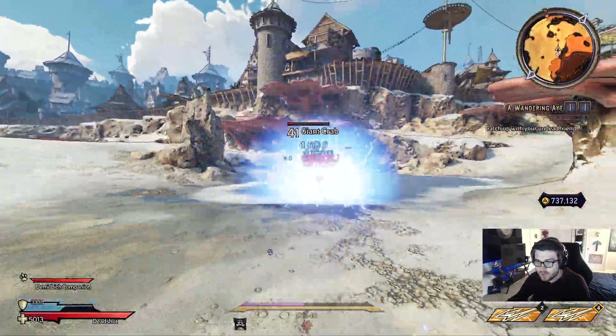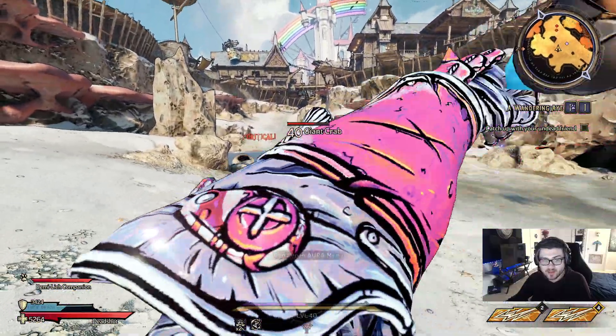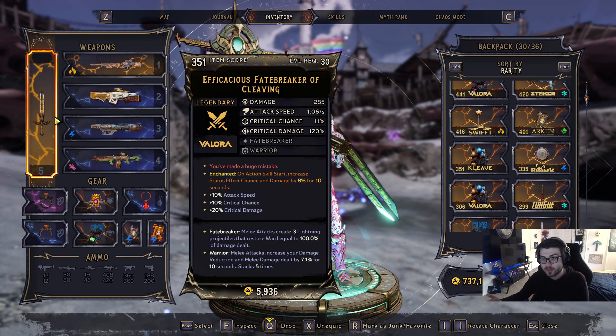But yeah, as you can see, if you have a melee build going on, you can actually make this thing do some ranged damage and have a lot of survivability. I think this is going to be really interesting in classes like the Berserker or Spellbomancer, but this was from the review build. If you guys want to see a full guide on it, be sure to stick around and consider subscribing.